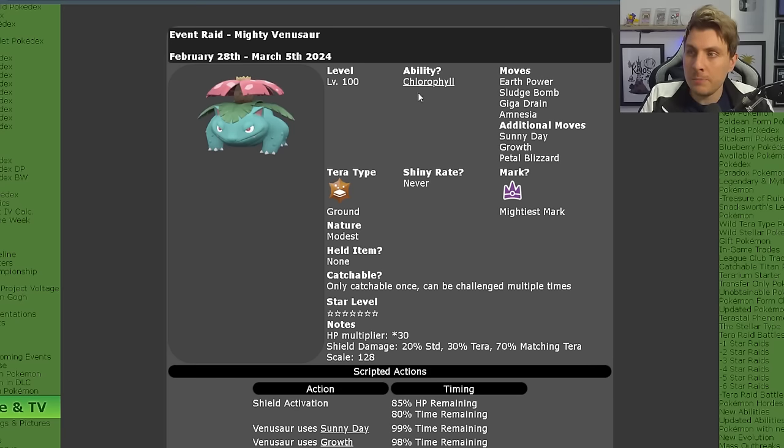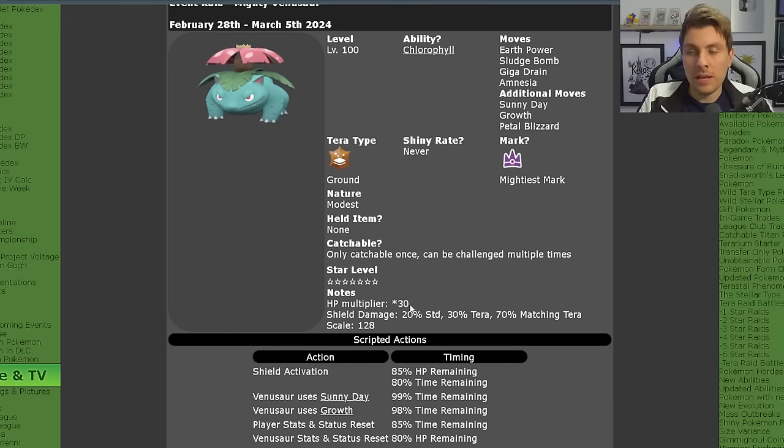Venusaur will be level 100, will have its hidden ability Chlorophyll doubling its speed in the sun, and it will have access to Earth Power, Sludge Bomb, Giga Drain, Amnesia, Sunny Day, Growth, and Petal Blizzard. It will of course be a Grass Tera type, it can never be shiny, and it will have the Mightiest Mark. It will have a Modest nature, no held item, and will have that 30x multiplier to its HP.